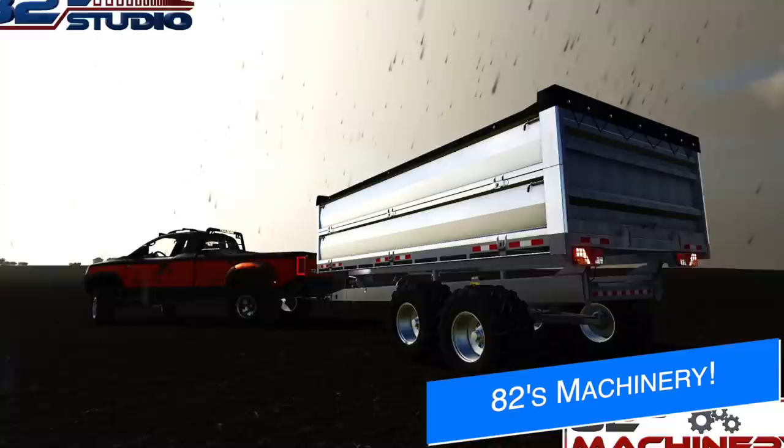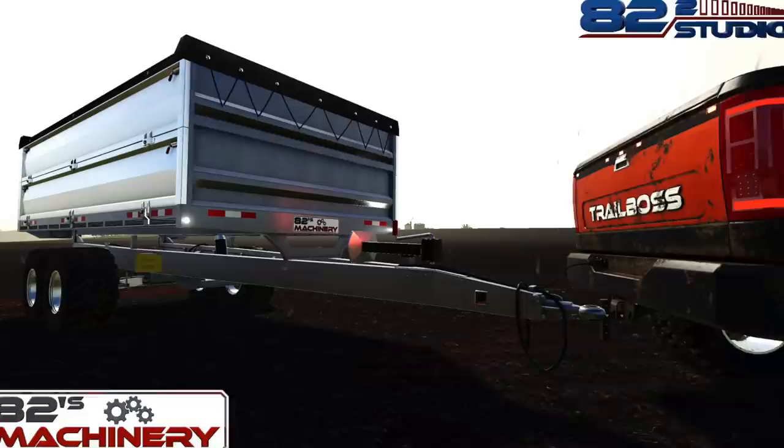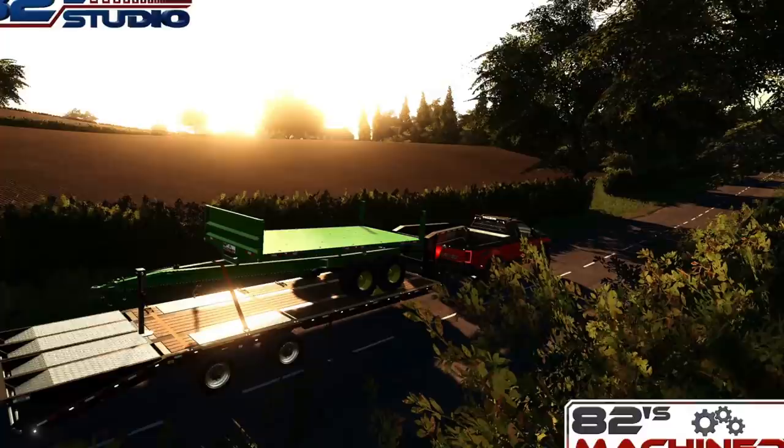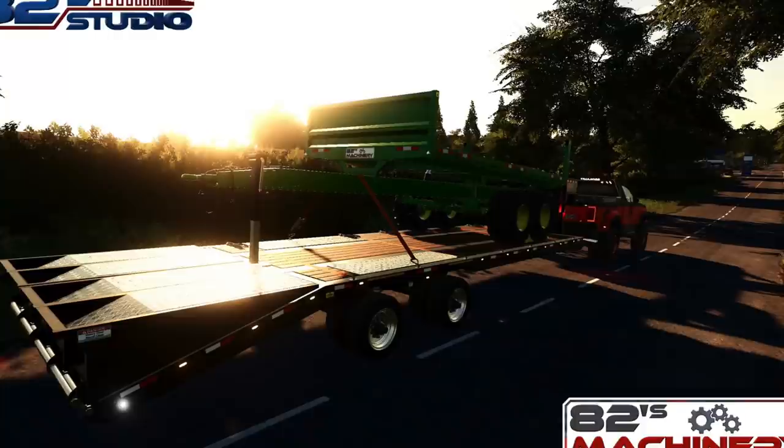Next up from A2 Studio, we see their 82's Machinery 10-ton hydraulic trailer. There will be many different configurations, including a bed, trailer with openable gates, and a tipper with different capacity configurations. There will also be options of cover, tension belts, and the trailer which will be able to be strapped down for transport, making it nice and easy to move around. Plus multiple wheel configurations, as we've seen with the TLX implements, and lastly, custom animations and a custom set of colors. Let's go Nitro Blue!